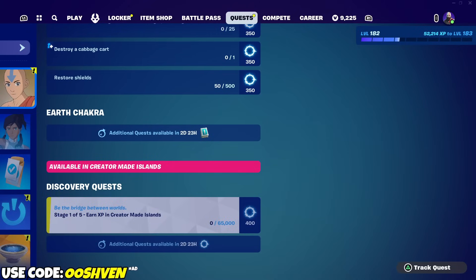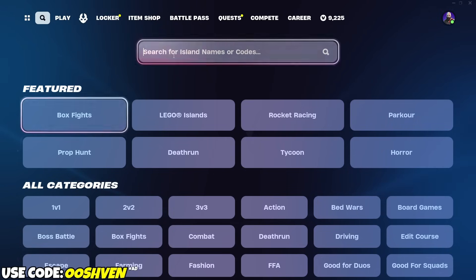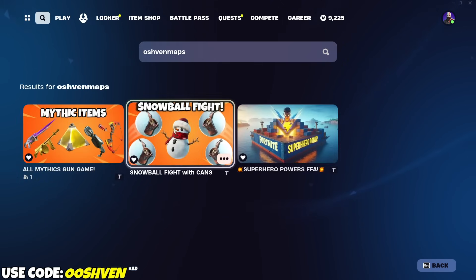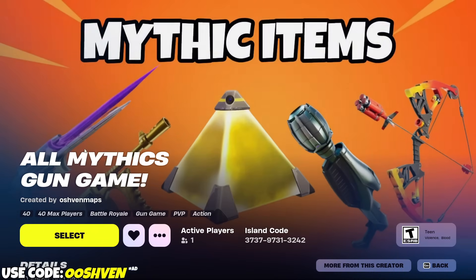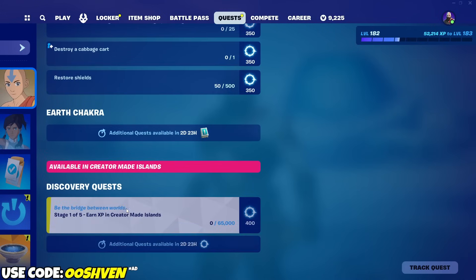We also gotta earn XP in creative maps. If you guys wanna check out my creative maps, you can type in '07 maps' on Fortnite. I would recommend either playing the All Mythic Skun game or Superhero Powers FFA. If you do check them out, please favorite them. You can get yourself those quests done by experiencing creator-made islands.